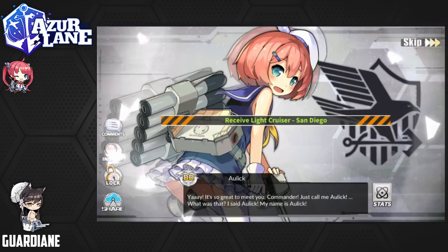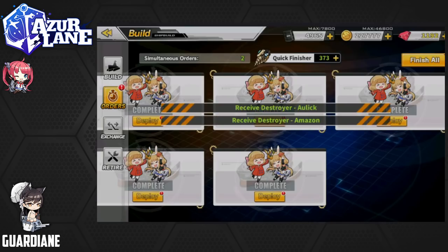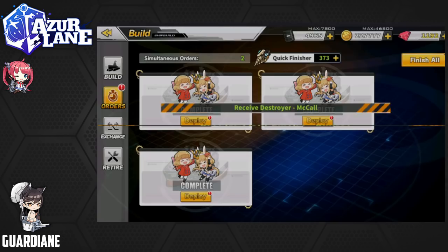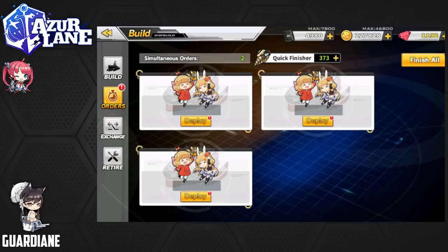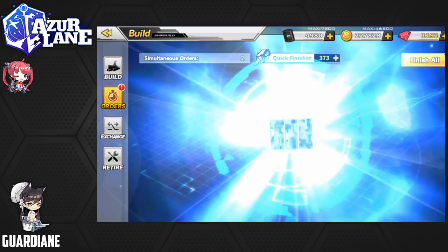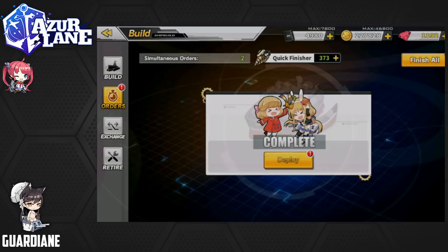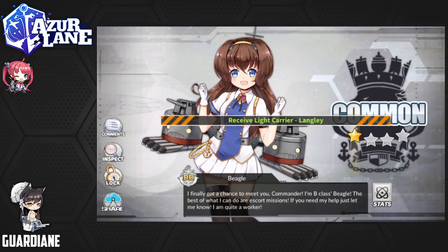A surprise would be if we got another San Diego — but not this time. Owlick. Amazon. McCall. A Ranger. Kone. Just a couple left. It's been a long time since we've gotten a video without a San Diego. Oh — is she new? It doesn't say she's new, but she doesn't look familiar to me. Yugure? I must have gotten her as a drop at some point. Langley. And Beagle.